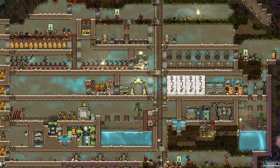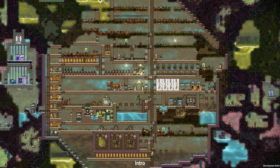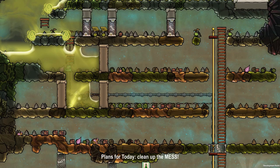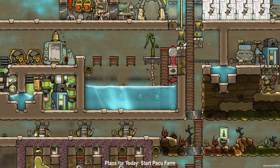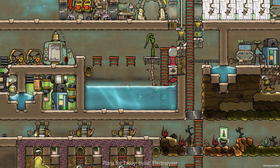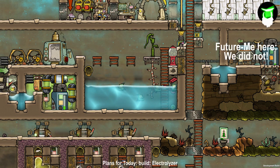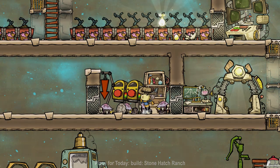Hi guys and welcome back to some more Oxygen Not Included let's play. My name is Luma and today we're going to pick off where we left off last time. First we're going to clean up the mess from last time, start up the paku farm, and because the paku will gobble up all of our algae, we should also build an electrolyzer setup. We may also have time to build a stone hatchling ranch setup.